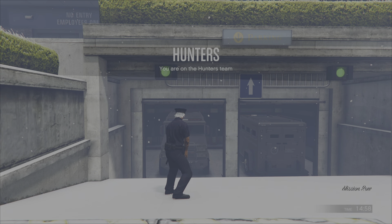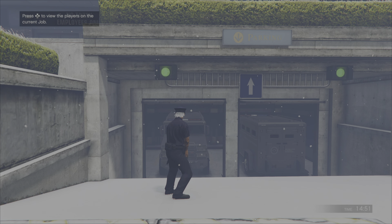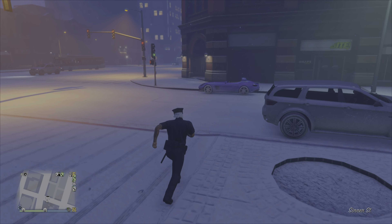Now what you guys want to do — make sure you have an earpiece. Go to Style, then Accessories, then go left once to Gear, and just back out. Then leave the job from your phone. You guys will be loading into free roam with the cop outfit.